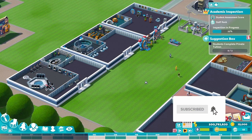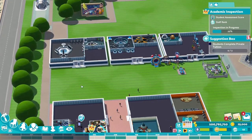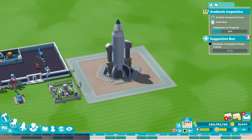We've got a basic campus set up here in one of the new locations. We have got a lovely rocket in this space — in this new location. Look at that. It's moving.